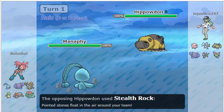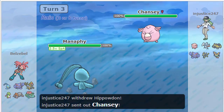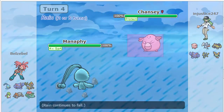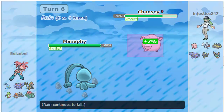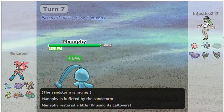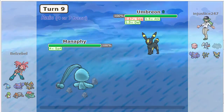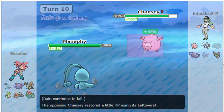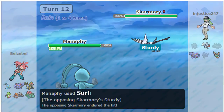Manaphy is also a very good stall breaker with Rain Dance, because they can't toxic you if the rain is up. You can't use Rest - you have to use Tail Glow, Rain Dance, Ice Beam, and Surf. Clefable beats it if it comes in immediately on it. Clefable can easily stall out the rain turns.